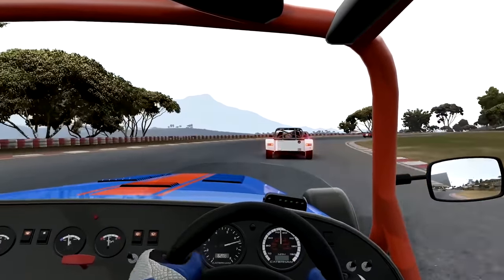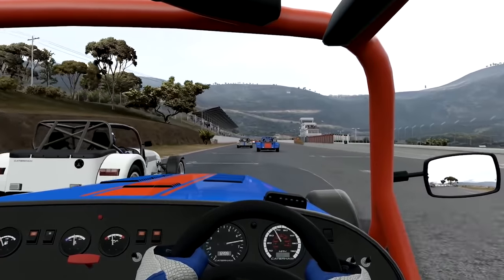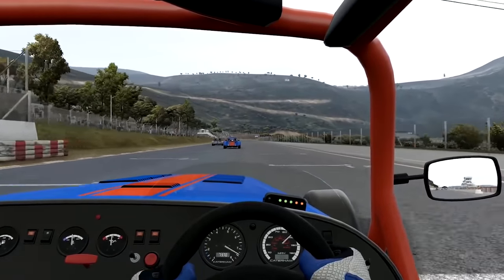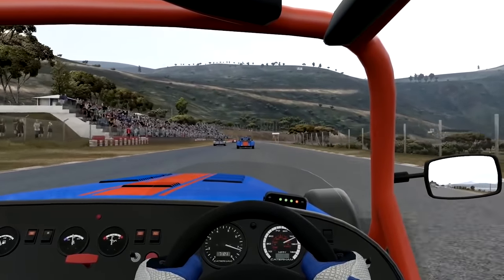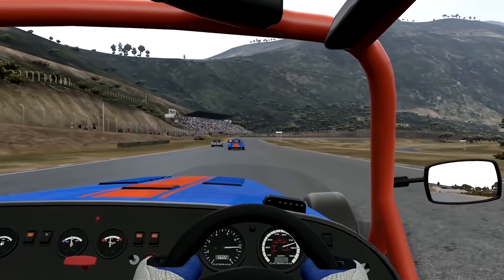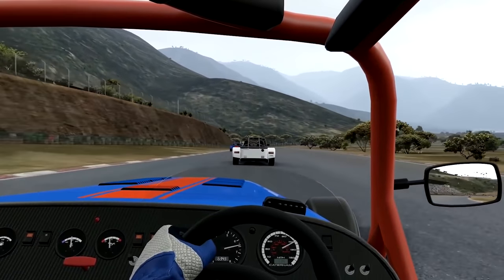So this really leads you into what to expect from Automobilista 2, because Automobilista 2 is using the Madness engine, which you'll be most familiar with from Project Cars 2. For me the actual underlying game engine with Project Cars 2 is actually pretty damn phenomenal. You have graphics that run really well, even not on the highest spec systems, so you can get a good frame rate whilst having it look really nice.